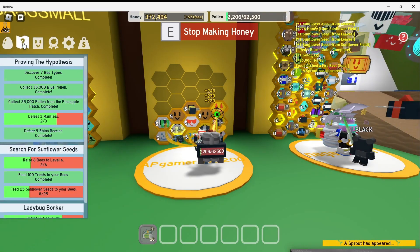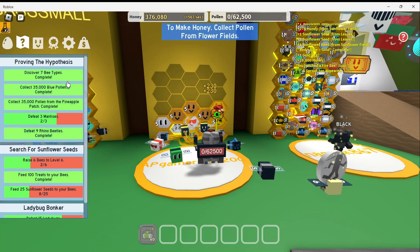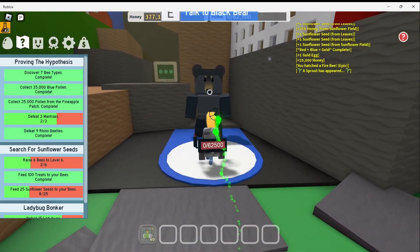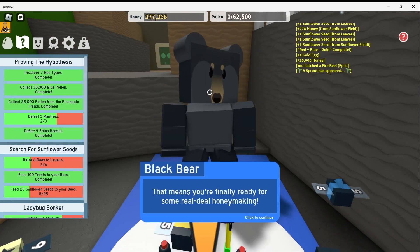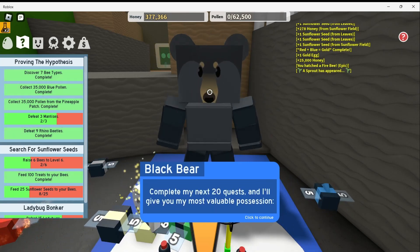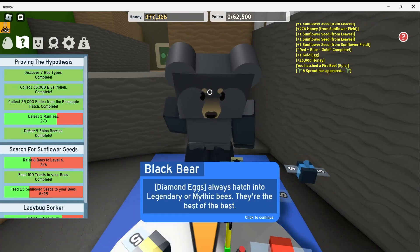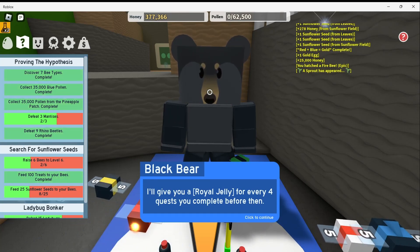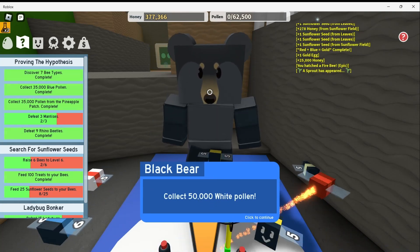So let's open our quests. I think I should be able to go back to Black Bear soon. He says: 'By now I bet you feel pretty at home here. That means you're finally ready for some real deal honey making. My upcoming requests are for top beekeepers only. Complete my next 20 quests and I'll give you my most valuable possession — a diamond egg. They always hatch into legendary or mythic bees. And to help you out, I'll give you a royal jelly for every 4 quests you complete. Let's kick things off — collect 50,000 white pollen.'